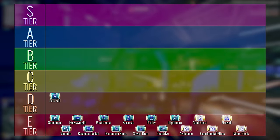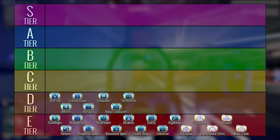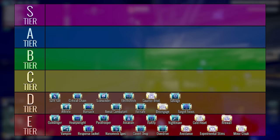In this tier we have Safefall, Athlete, Critical Chain, Ransack, Sidewinder, Aerial Combatant, Electrotech, Failsafe, Counterintelligence, Disengage, Salvage, and Target Focus.